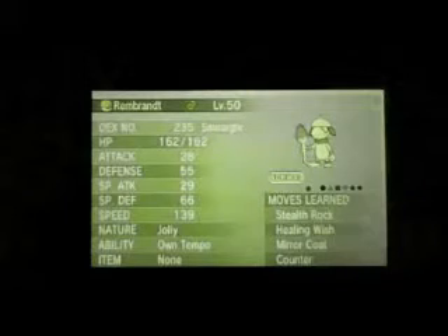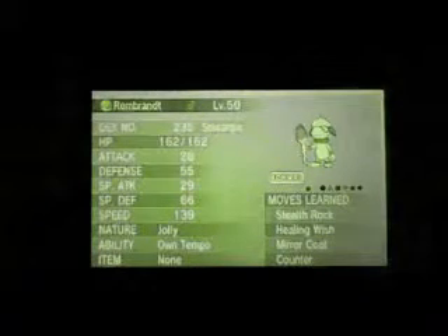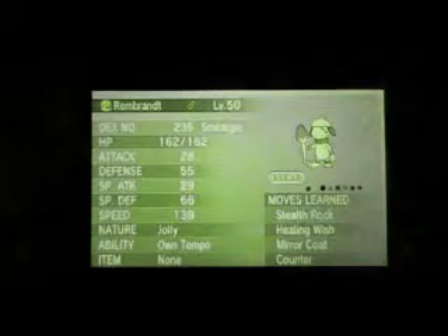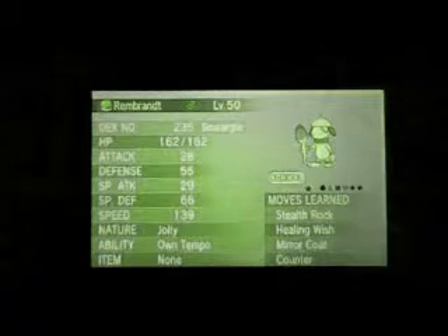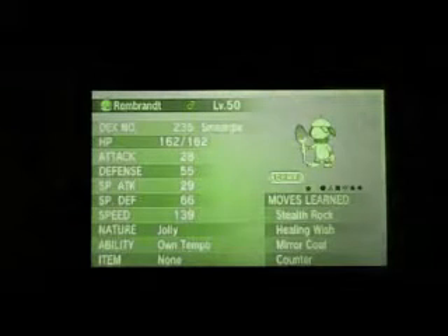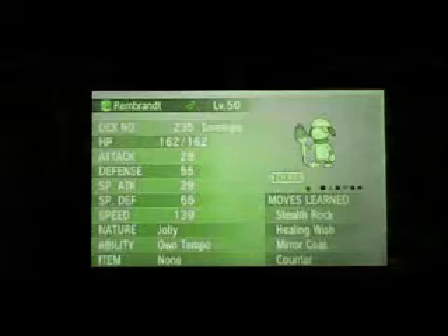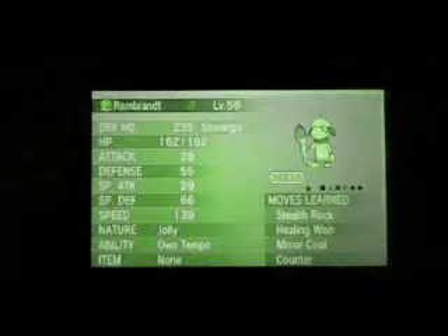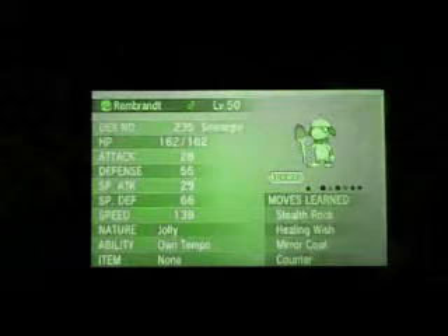My main idea for Healing Wish is: if you have a Ghost type that's burned, poisoned, or paralyzed that you want to keep going — maybe something like a Dusclops, Sableye, Mega Banette, or Froslass — you can switch out to Smeargle if they're going to take a Ghost type move, use Healing Wish and heal your buddy. You get a free full heal, but you lose Smeargle. So it's kind of a two-edged sword.